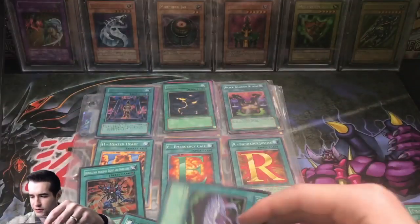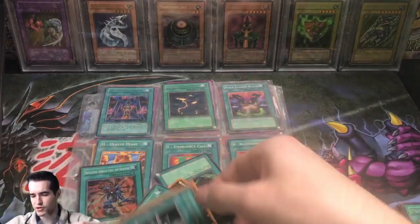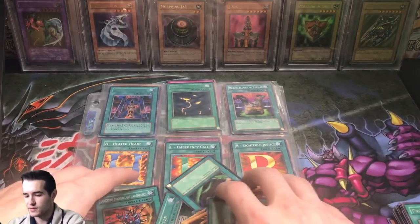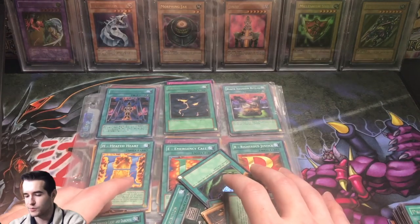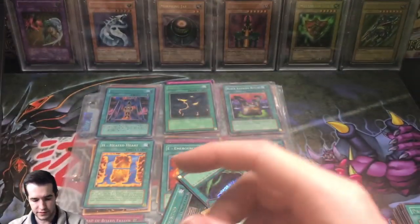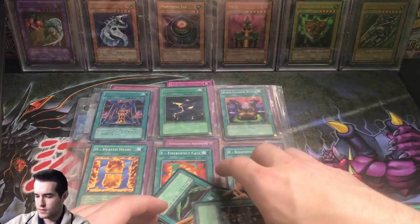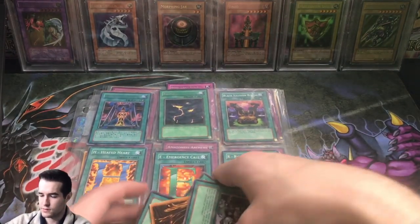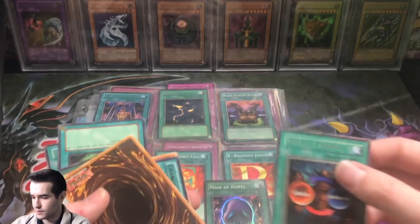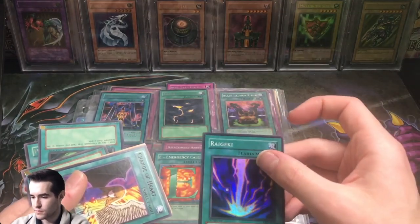There's a Magic Planter. Shield and Sword. Prohibition. Yeah this would be a nice Saturday upload — you can just like sit back, relax, get your popcorn. This is like a near mint condition, that's nice. Mask of Dispel first edition.